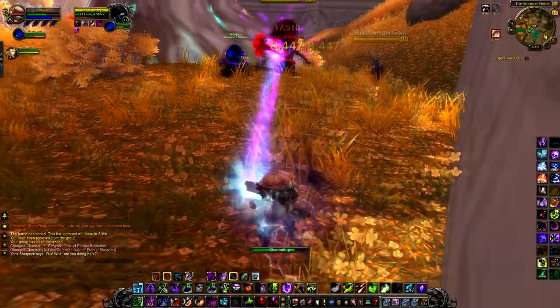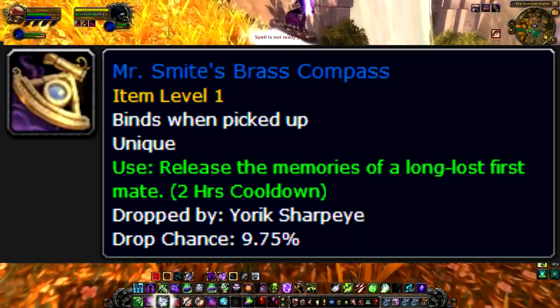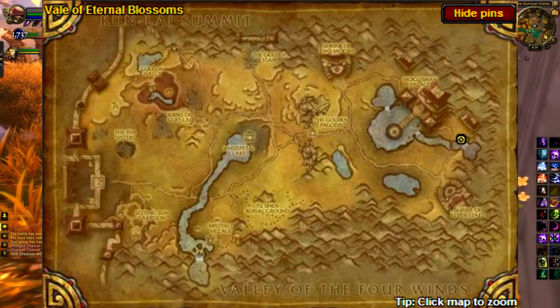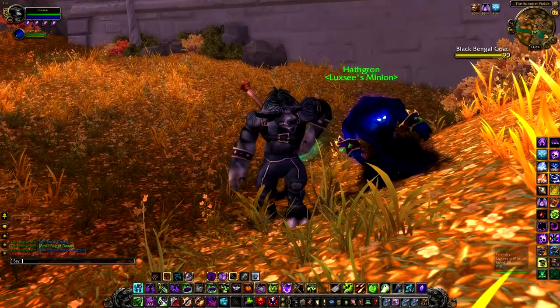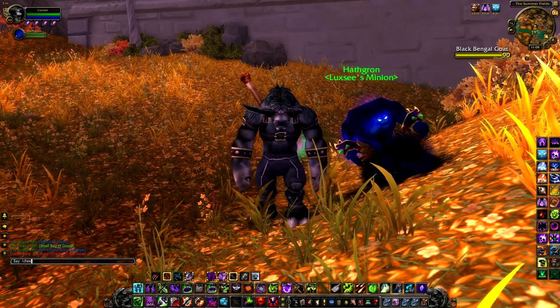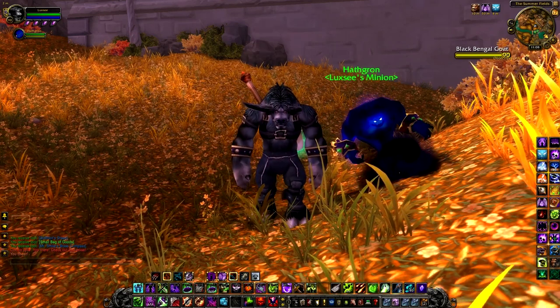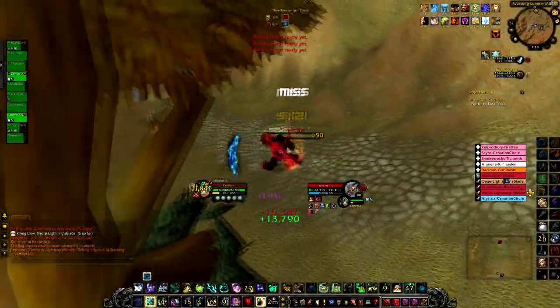The next item is in Veil of Eternal Blossoms. It's Mr. Smite's Brass Compass, and it drops off of Yorick Sharp Eye. He can be found right here. This item transforms you into Mr. Smite from the old Deadmines. This is another useless item, but I think it's pretty cool running around as a Kung Pao Cow. Here I am doing some Kung Pao on this guy.